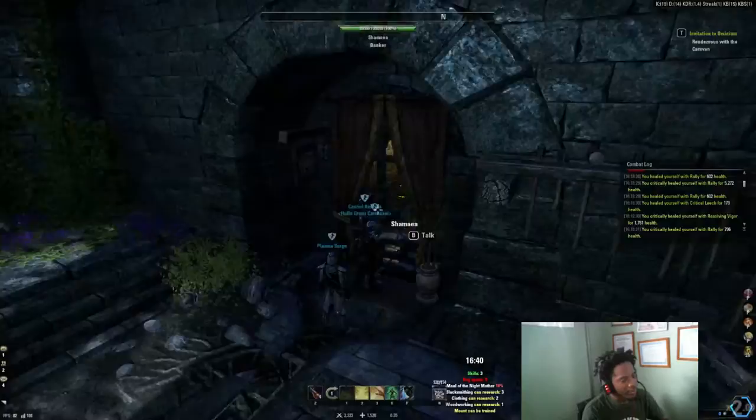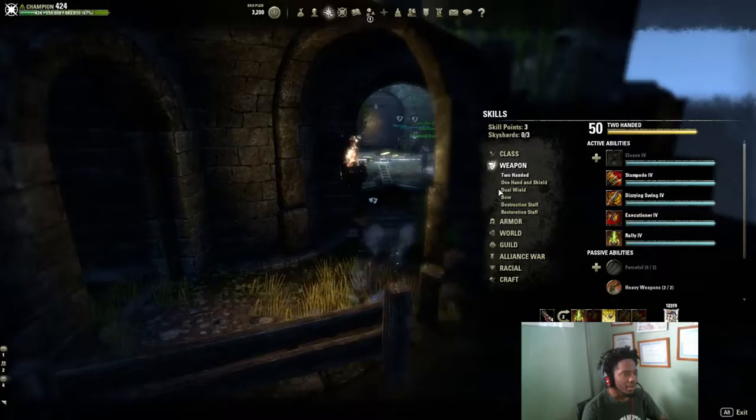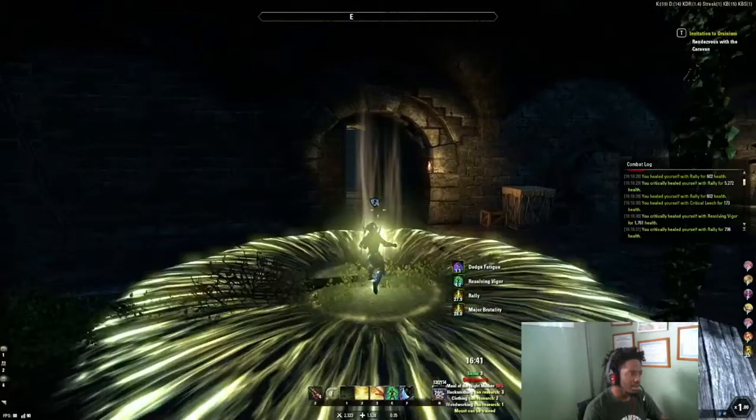The next thing I'm going to show you is what you need to know for two-hand. You have stampede — you can't animation cancel stampede because it has a closer. Then you have dizzying swing and executioner. I don't use cleave because I never found a good use for it in PvP. Maybe with a DoT build using axes it could work, but it's not my preference — somebody else probably can make it work.